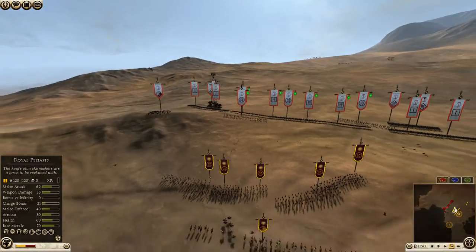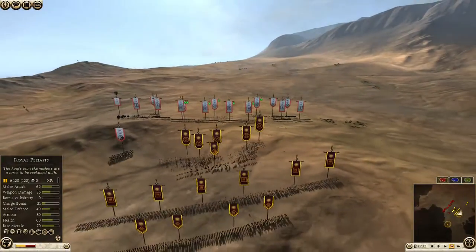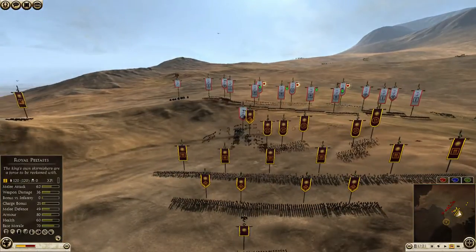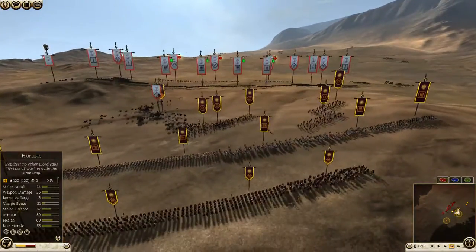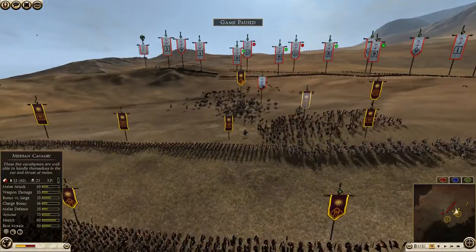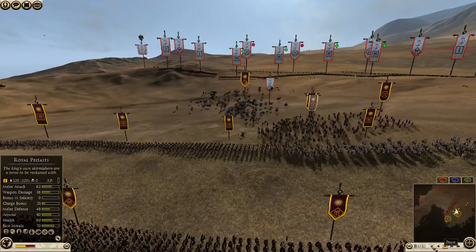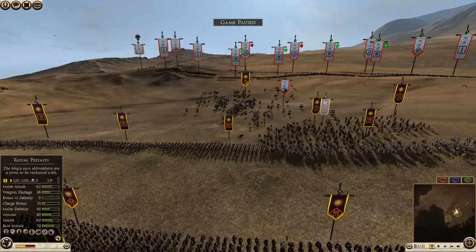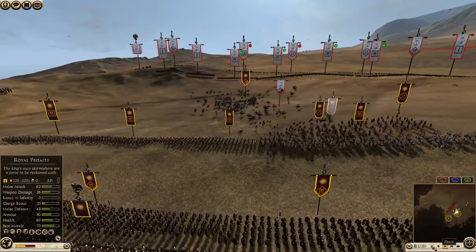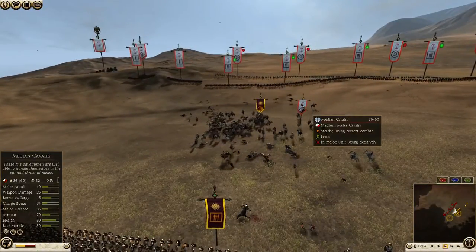With Thurio's Spears, you don't need to even catch the cavalry. You can just throw the javelins, or even better, you can pin the enemy cavalry with your own cavalry, and then they'll just stay for that much longer in the zone of fire, like you'll see me doing here. The median cavalry is chasing away my slingers while being chased by my own cavalry, and my own cavalry wasn't able to stop the median cavalry decisively. So these Thurio's Spears are going to bring their 120 javelins into the mix, and you'll see these median cavalry start dropping really, really quickly.